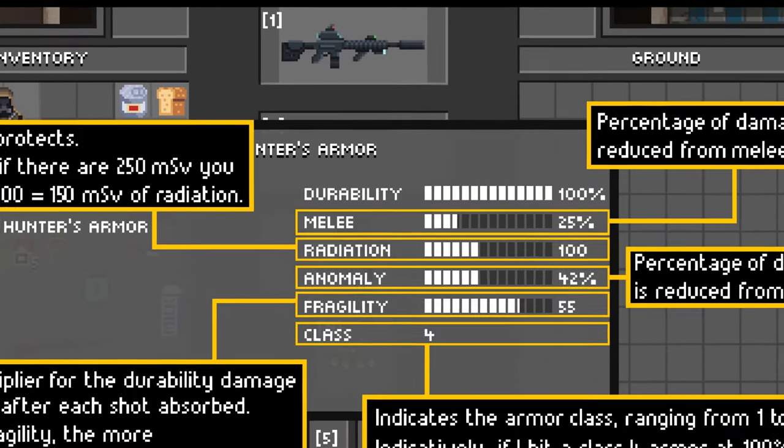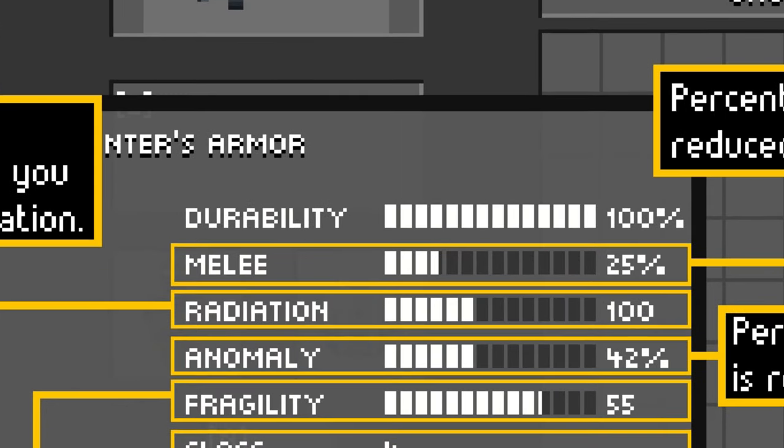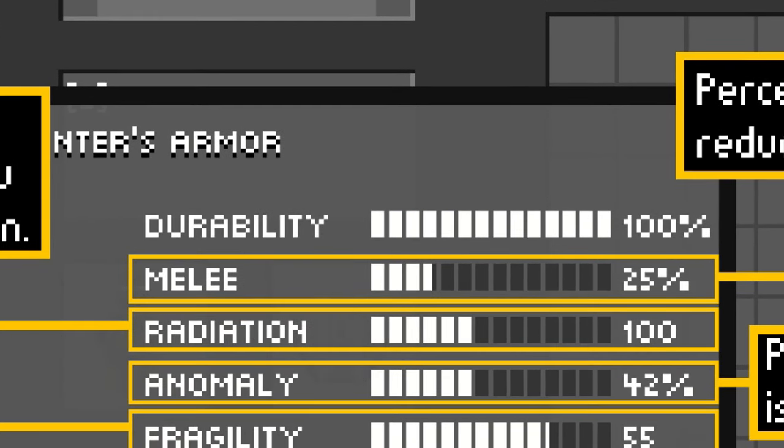So I went ahead and tested a bunch of things out for you. The main function and the only function of durability right now is bullet penetration chance. The lower the durability is, the higher chance bullets have to go through. What I tested was: if durability is at 0% or 100%, it doesn't make a difference for melee damage, radiation, or anomaly damage.